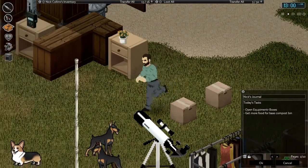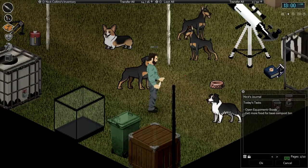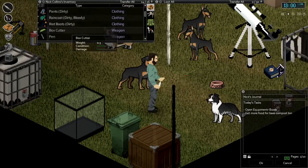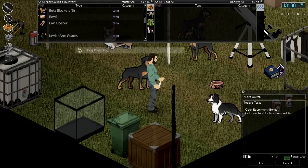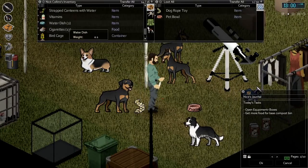Let's start by unboxing — let's start with this animal box here, this pet box, and we'll see what's inside for our many pets that we are gathering here at the base. We've got our box cutter out, opened up the box, got the bubble wrap. Of course, we've got a dog rope toy. And a couple of watering dishes — cool, that's kind of new.